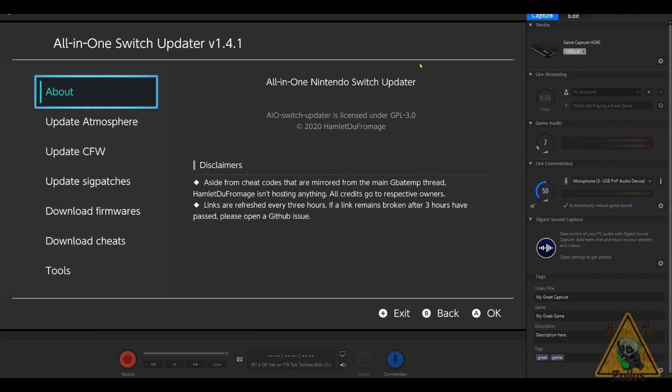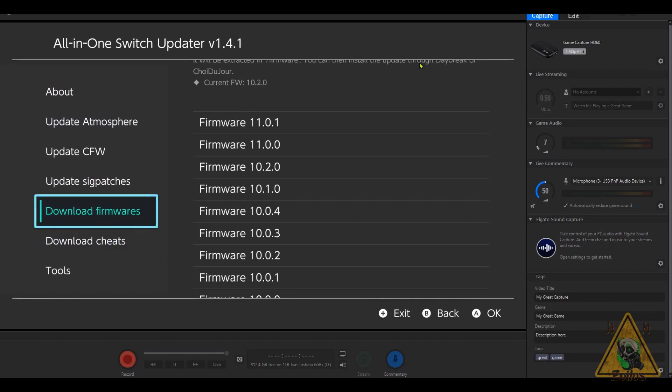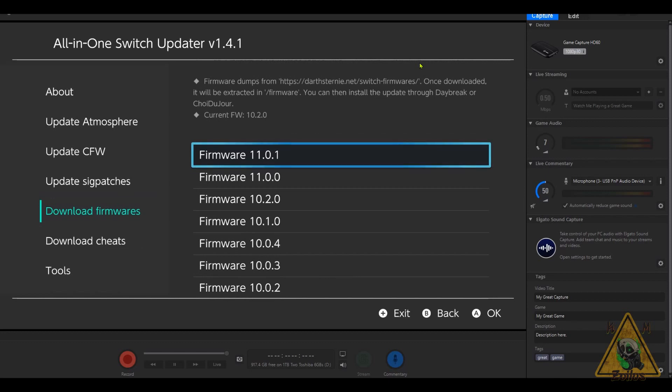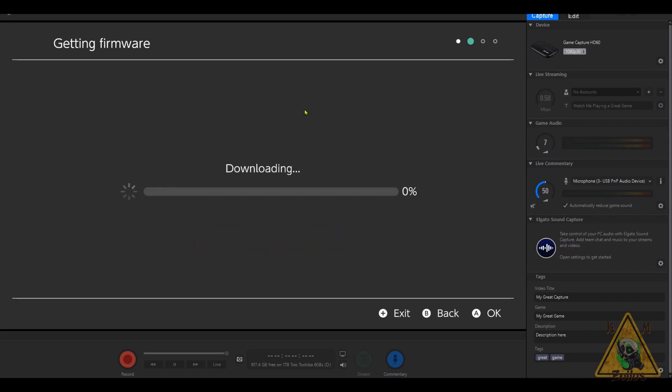Let's go into AIO Updater and come down to the Download Firmware section. In my case I'm going to download the latest firmware available, which is 11.0.1. If you're planning on downgrading, that's a whole other tutorial. My system as you can see is on 10.2, but I'm going to update to 11.0.1. I've already updated my Atmosphere, Hekate, and sig patches so I'm ready to go. Let's pick this firmware — this will not install it, it's just going to download it to a folder called 'firmware' on the root of your SD card. Hit continue; the time will vary depending on your internet connection and the server hosting the firmware.